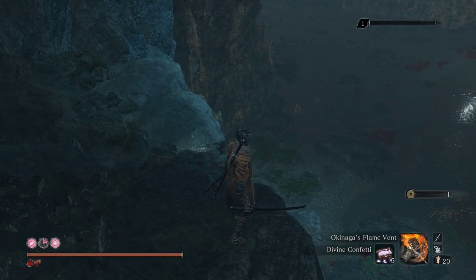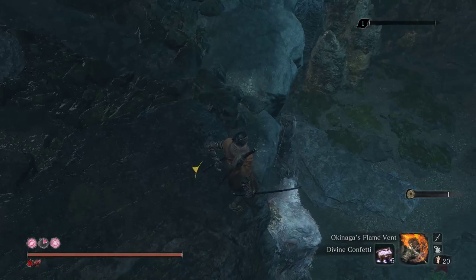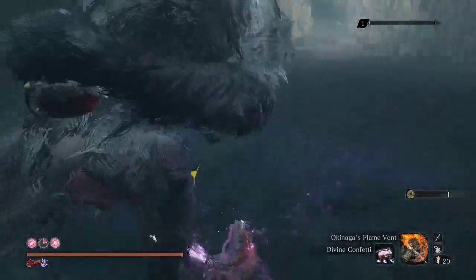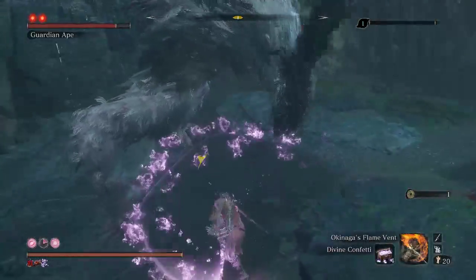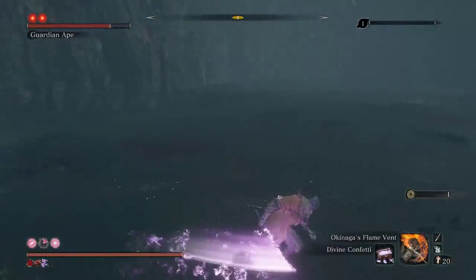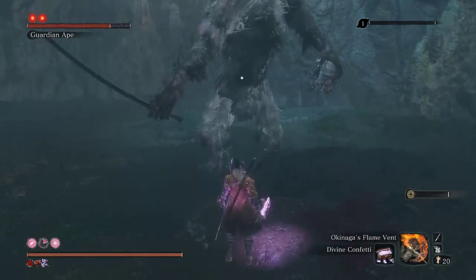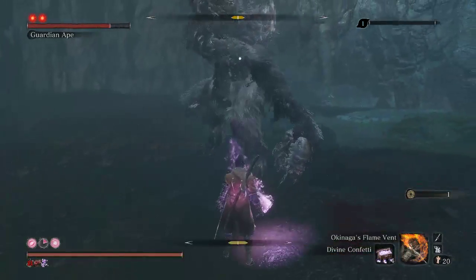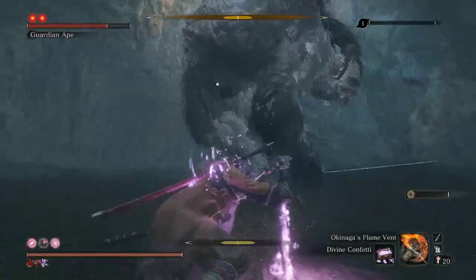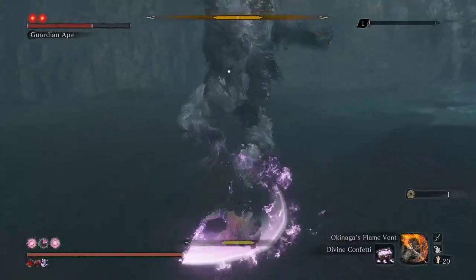I wonder if maybe I should use Divine Confetti and stuff early on, because this fight just takes a very long time. I have multiple, so I might as well. Here goes another attempt. You can see you deal a lot more damage — this will just take much less time. And I'm using emblems and items anyway because I find the Ape really frustrating.